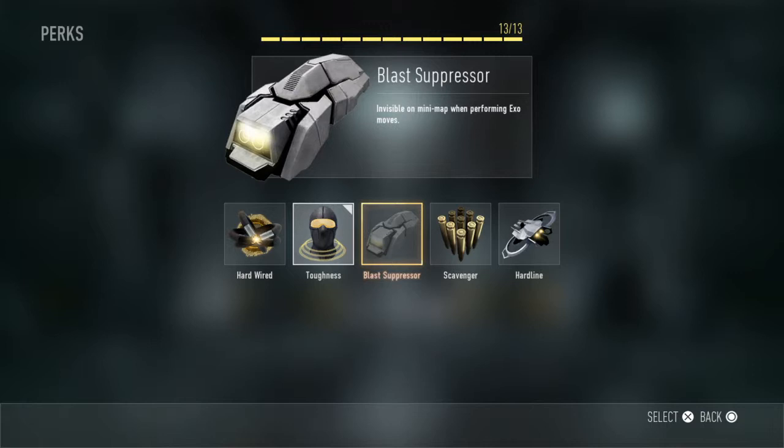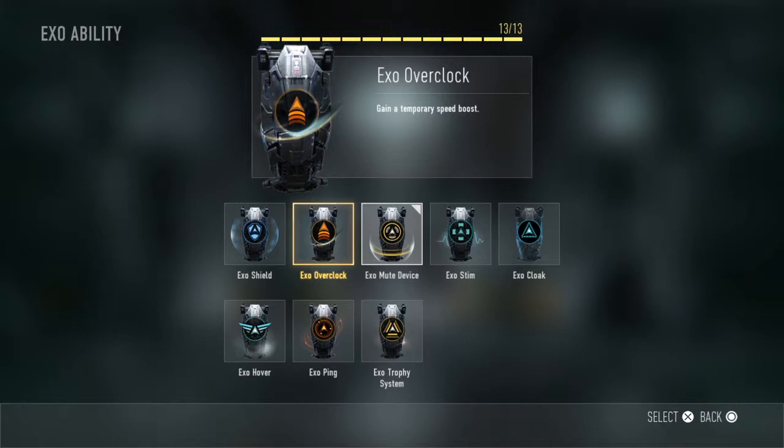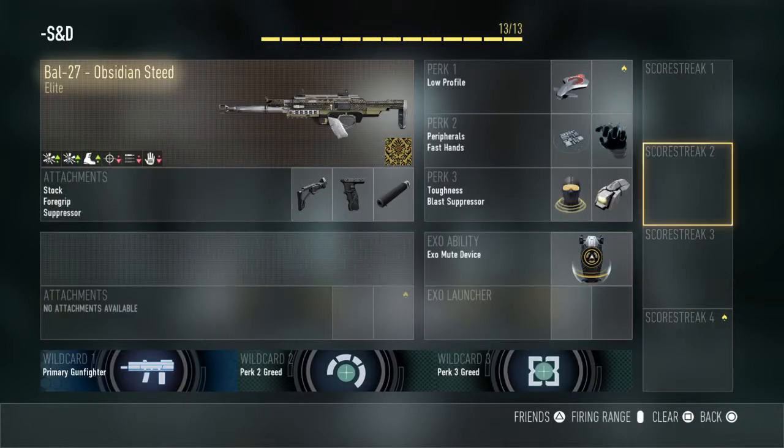If they can see you on the map you can already consider yourself dead — there's no point in not using Low Profile. This is one of the most important perks. Toughness is for better gun battles because you only have one life in Search. Blast Suppressor means you're invisible without performing Exo moves. I'm gonna take Scumpy's quote here: if they can see you on the map, you're already dead. And your Exo Mute System — you don't want to use Overclocked in Search because it's not worth it. Say you're in a 1v3 situation and you need a clutch — you put this on with all your perks.